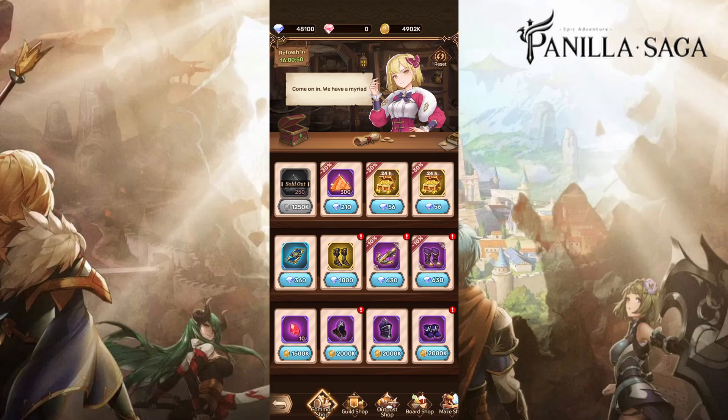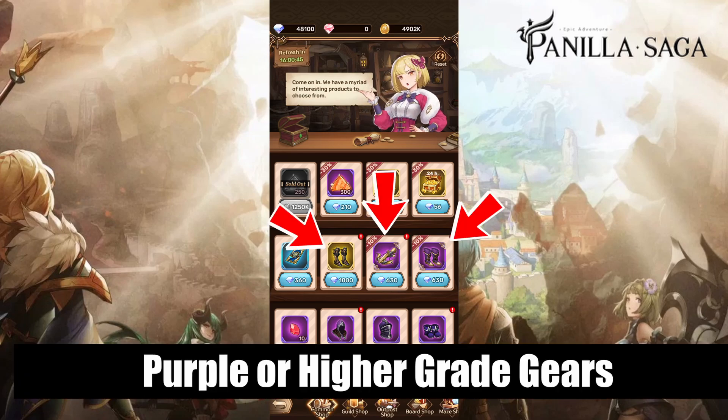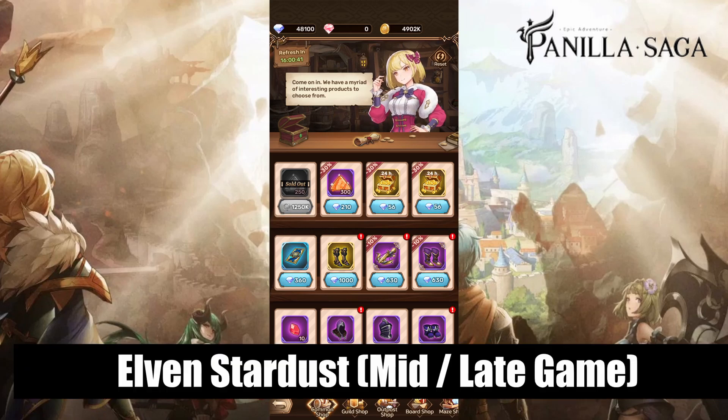We will start off with the common shop. Here you will want to be spending your diamonds on the purple gears, as early game this will probably be the best source for equipment upgrade. Mid to late game it may also be worth spending on the elven stardust, as you will find yourself short on its resources when you begin to evolve your heroes.